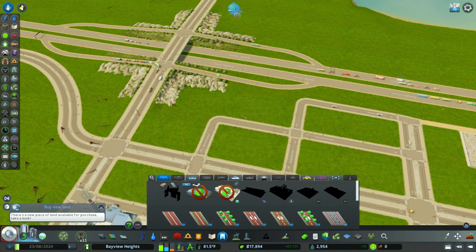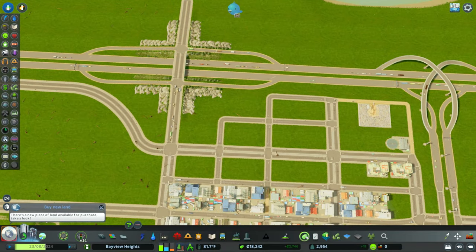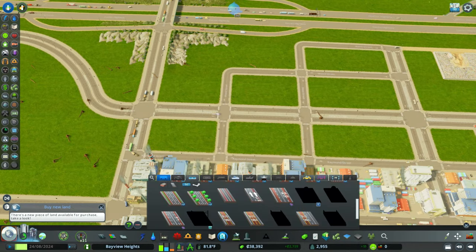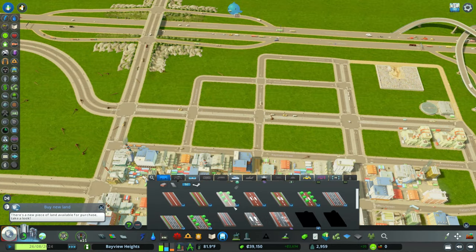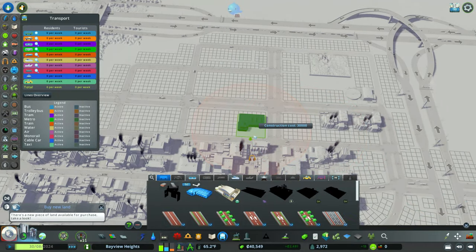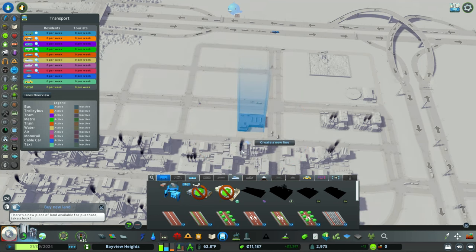The next thing we want to do is we unlocked transportation. Right now we actually don't have money for it, so we're going to take out a quick loan. We've been doing some expensive building — that highway interchange was very expensive. When adding bus lines, the first thing you need is the bus depot. The bus depot enables us to create the bus lines themselves; this is where buses actually come from for those bus lines.